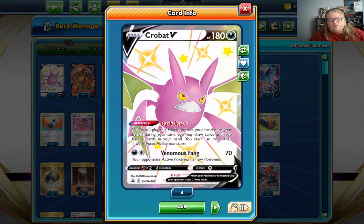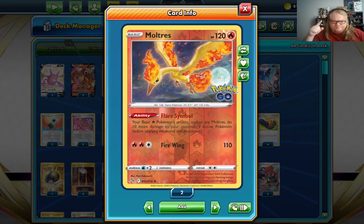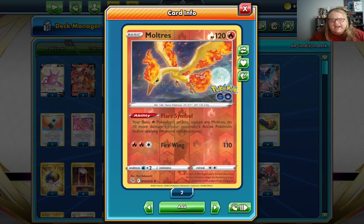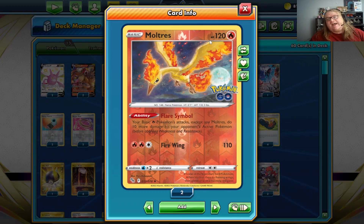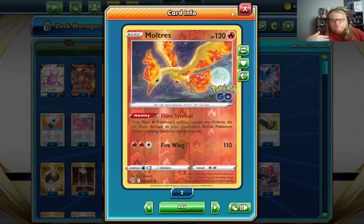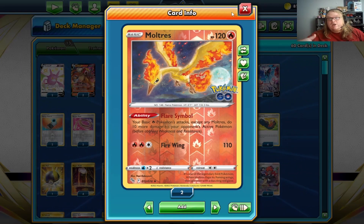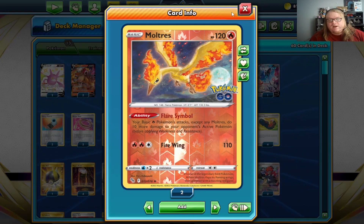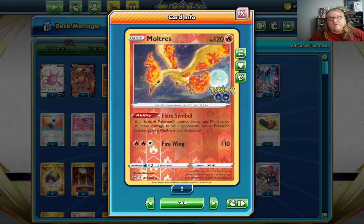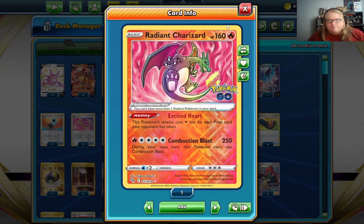We're starting with two Crobat V — when you play it, draw to full six, pretty staple. We've got two Moltres from Pokemon GO: your basic fire Pokemon's attacks, except Moltres, do 10 more to your opponent's active. The card's pretty cool to pump up your Entei via two Moltres on the bench, and you can also just use it to knock out a Meltan if you have to.